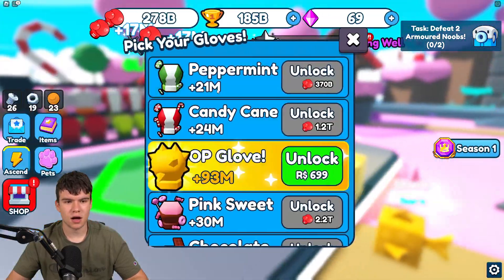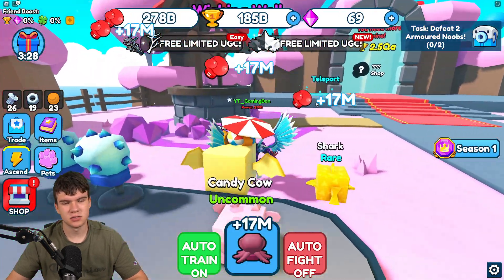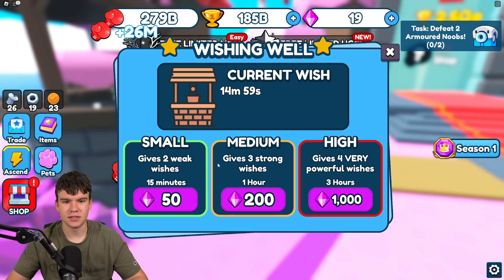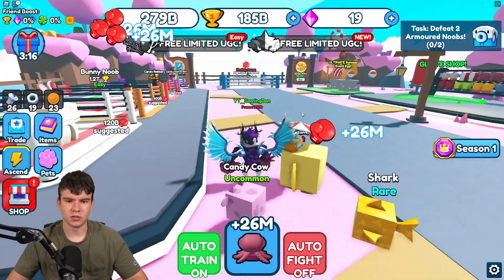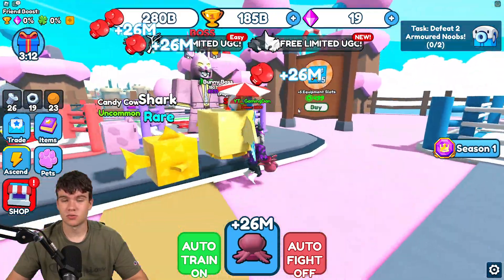We're actually saving up for our first gloves — the Peppermint ones at 370 billion — which is a bit more than we can currently afford. Let's go ahead and activate these boosts right now. We've got some gems and damage boosts, which ups things a little bit. After we redeem the new codes it's gonna be crazy — we're gonna get a lot of nice rewards.